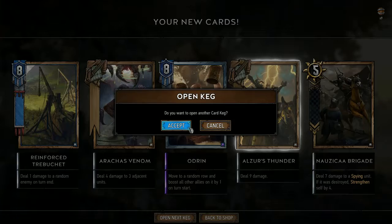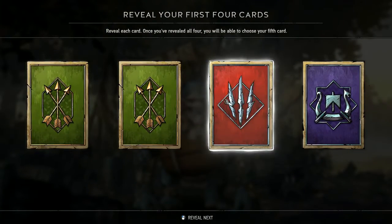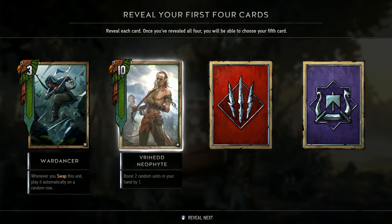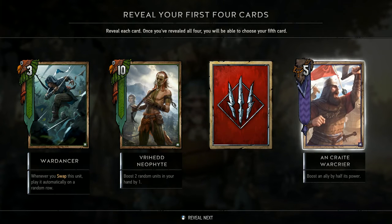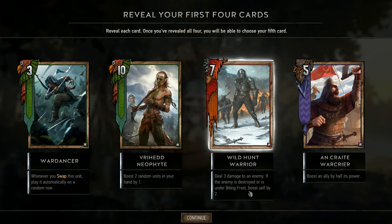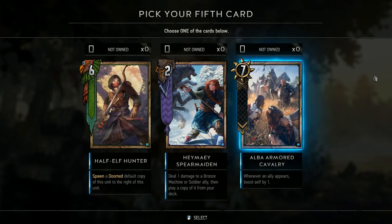Let's open another keg — we still have nine more to go. Beast card — excellent! Neophyte — boost two random units in your hand by one, solid all-round. Kareet War Crier — boost an ally by half its power. Wild Hunt Warrior — deal three damage to an enemy; if the enemy is destroyed or is under Biting Frost, boost self by two. We've got a lot of good synergy with Biting Frost here.